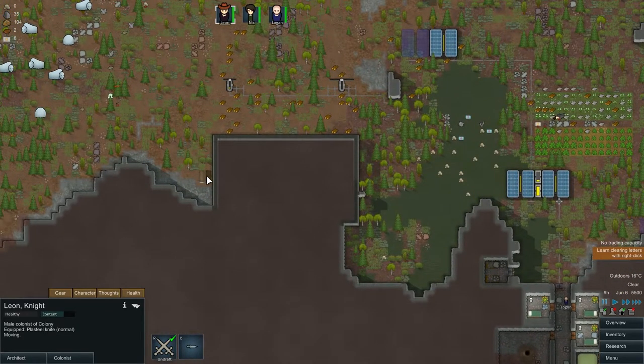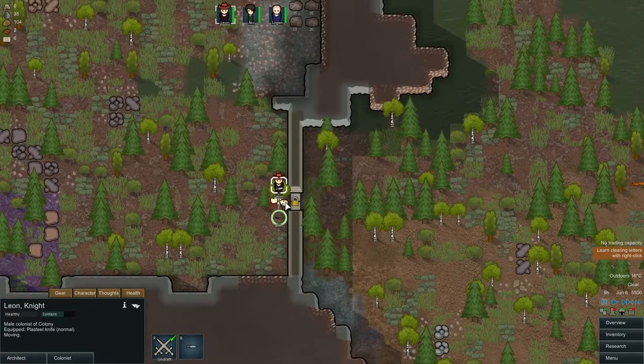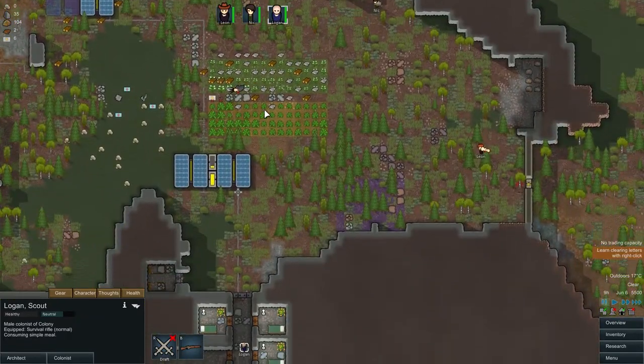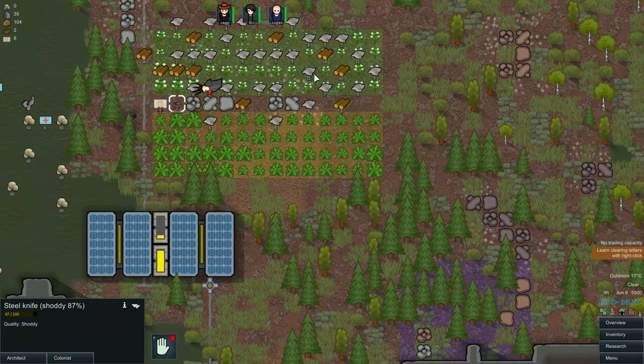We're going to prioritize getting her buried as soon as we can. So we just had a shiv and another shiv — I actually forgot they weren't that well armed. They were just coming at us with melee weapons, so that's all good.